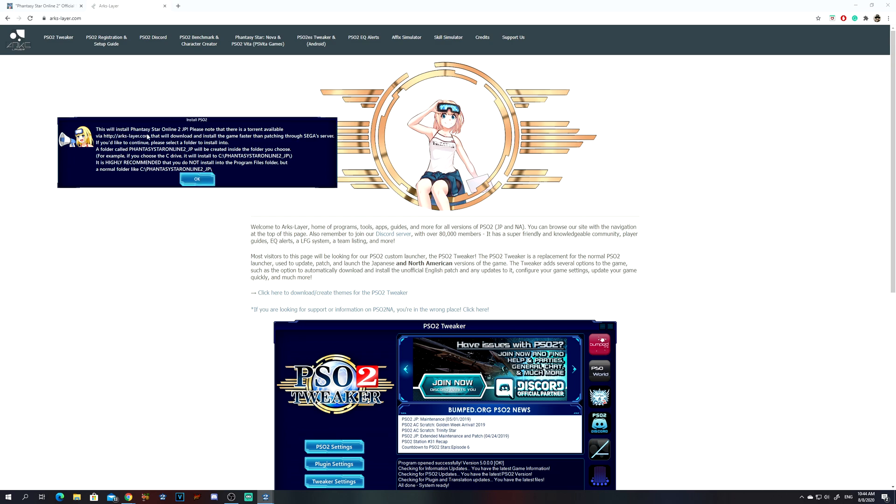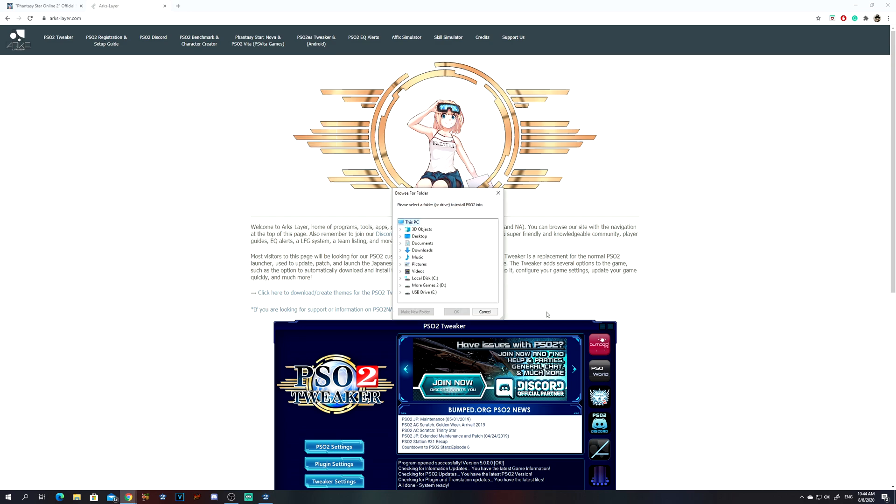It says this will install PSO2 Japan. Please note that there is a torrent available that will download and install the game faster than patching through Sega servers. If you continue to select a folder, a folder called PSO2 Japan will be created inside the folder you choose. It is recommended that you do not install into the Program Files folder, but a normal folder. So we're going to make a new one and name it something like PSO2, then click OK.